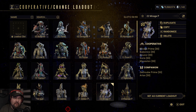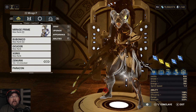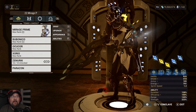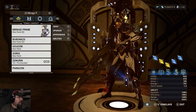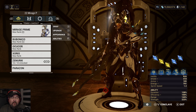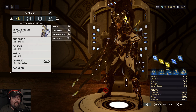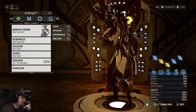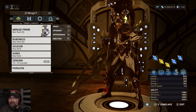Our first frame on this list is going to be Mirage. Now, Mirage just recently got a lighting rework. The way they described it, she got a rework of Eclipse, which is good for Mirage and it's bad for the helmet subsume of Eclipse. But in the grand scheme of things, if you have enough ability strength, it's not as bad as it seems.